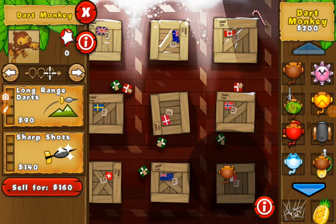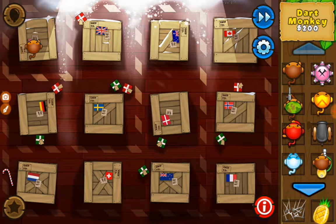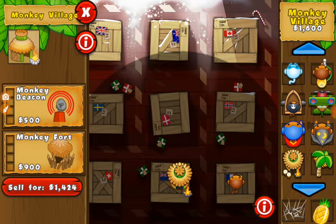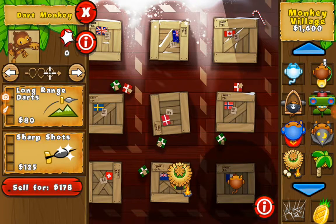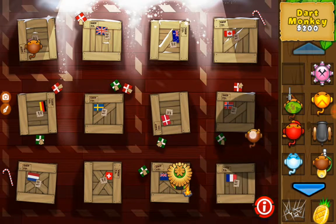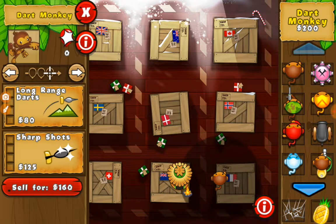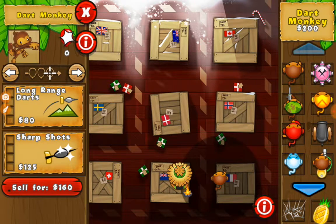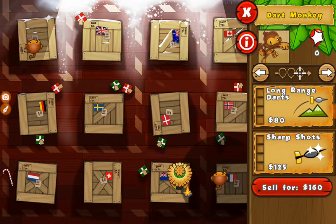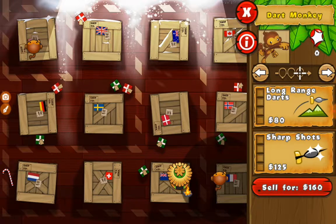So this one you might have not known, but the Monkey Village reduces tower cost for anything that's in its radius that's placed nearby. As you can see, this one has been placed newly and this one has not, but this one's in the radius of the Monkey Village, so it sells for less cost.